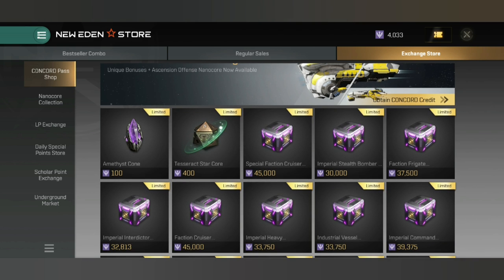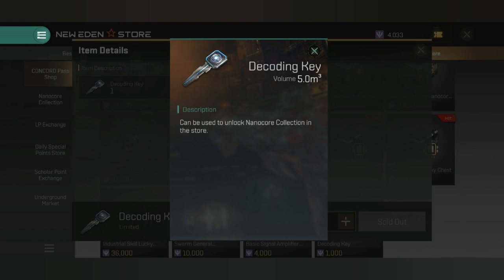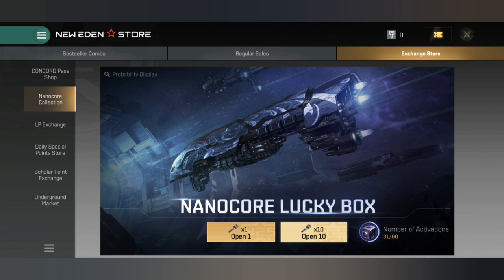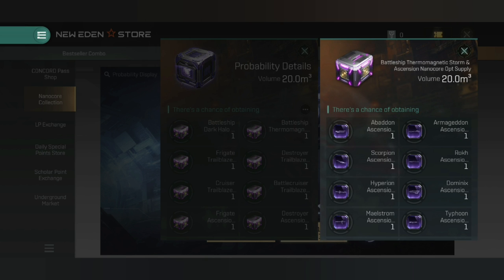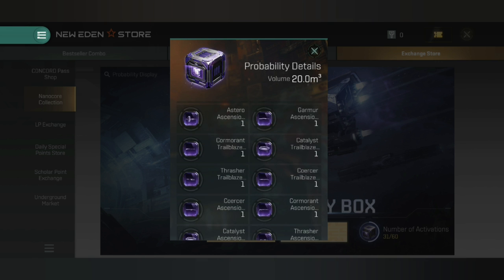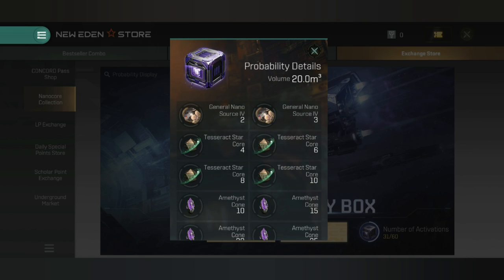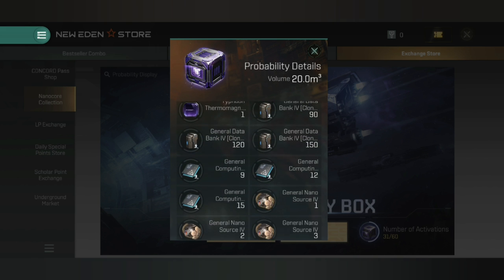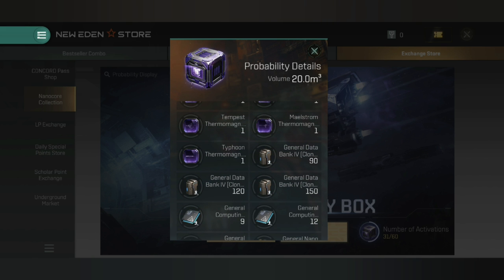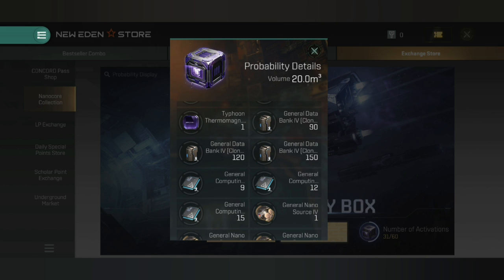To expand your core you need 120 Tesseract Star Cores, which are gained from keys in the exchange store. You can unlock Concord points to open boxes - the best prize being the Thermostorm 2 core, which is the best core for damage in the game. Using this box you can unlock up to 10 Tesseract cores for 1,000 Concord points. You also unlock General Data Bank 4s and Computer Chip 4s, which you need to further expand the advanced set of attributes.